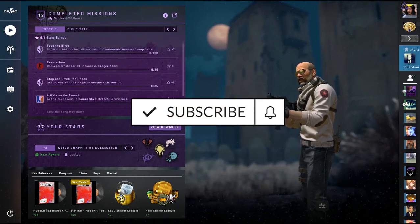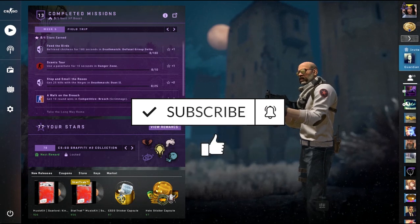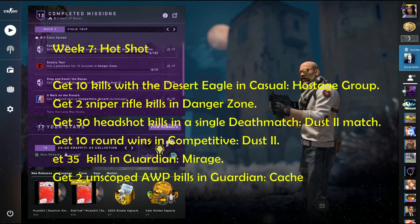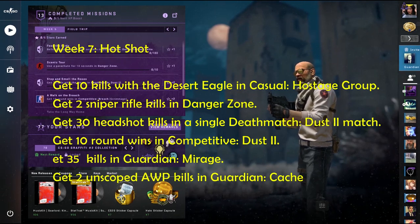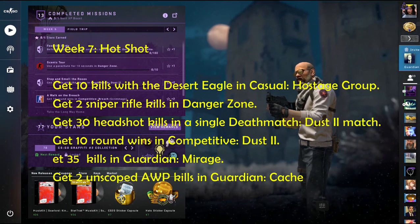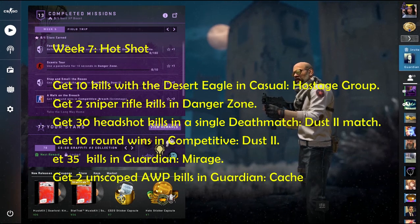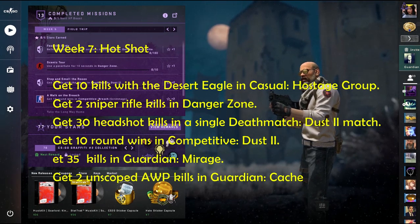Hey guys, so there are latest pack files — a few challenges have been leaked. The first challenge of week 7 is called 'get 10 kills with the Desert Eagle in casual hostage,' and the second challenge is 'get two sniper rifle kills in Danger Zone,' either using the AWP, SSG 20, or whatever it's called.